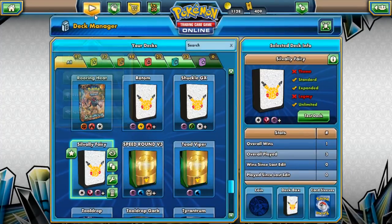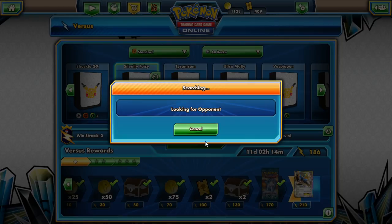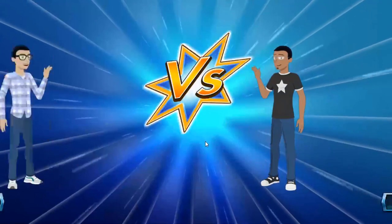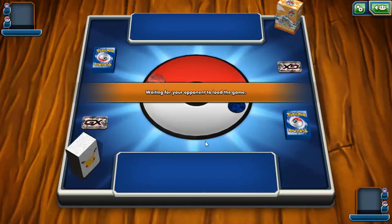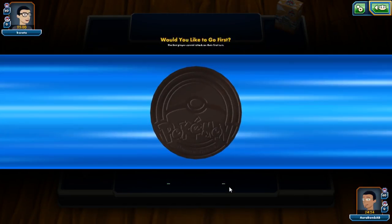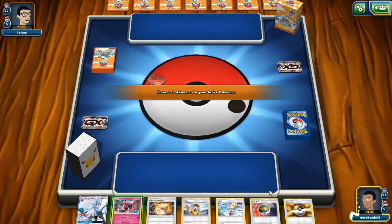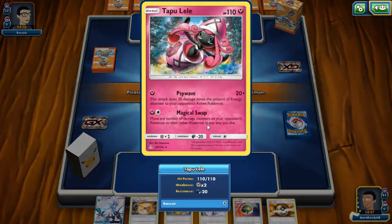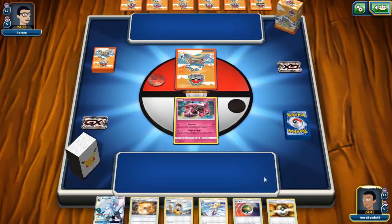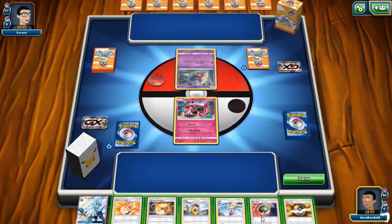Let's go ahead and get ourselves a couple of games. Hopefully we don't have a horrible time — lately I've been having a bad time unless I'm playing something super consistent like Malamar with ten ball search cards. We have a weird opening hand where we lead Lele, but we do have Judge in hand as well as Ultra Ball, Nest Ball, and Silvally. We're playing Malamar so that's really good for us.